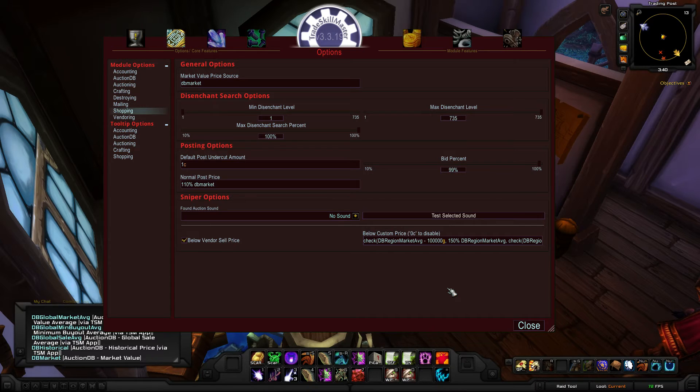So how does TradeSkillMaster work with TSM properly set up? We basically entered some basic pricing details underneath the options and shopping. We enabled 'below vendor sell price' because you want to take advantage of anyone that potentially lists below it — and you'll be shocked because people do this all the time. They list items below vendor sell price, which means you can walk over to any vendor, sell it, and actually gain a profit from it. Albeit the profit might be one copper or one silver, but it's still a profit. So we entered in a price source and clicked OK.